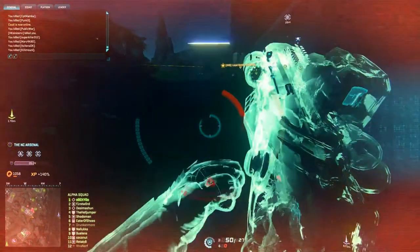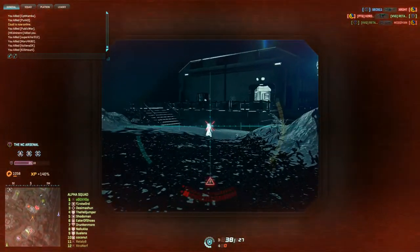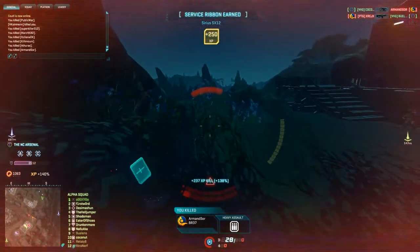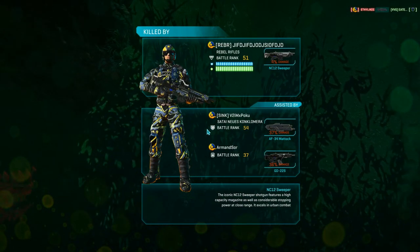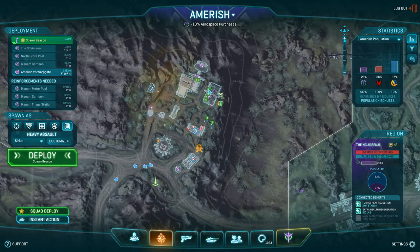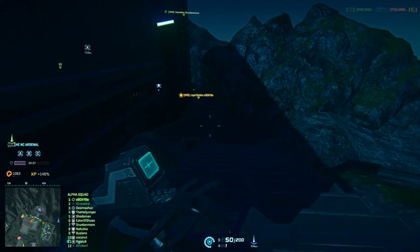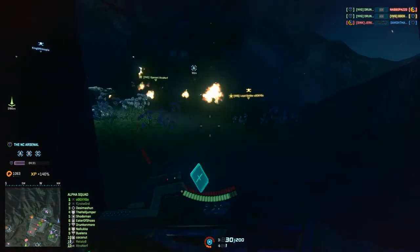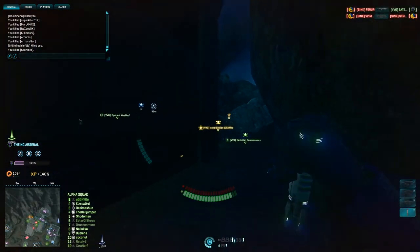There was a MAX shooting at me — took all my shields and almost all my health. Those things are deadly. At this point I'm convinced I'm going to die very quickly, but that's where you can see that aiming for the head can still help you get a few kills before going down. The situation still looks serious; the enemy has all the points. We still have 4 and a half minutes to capture them back, so there's no need to panic.